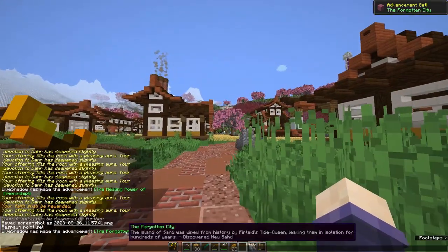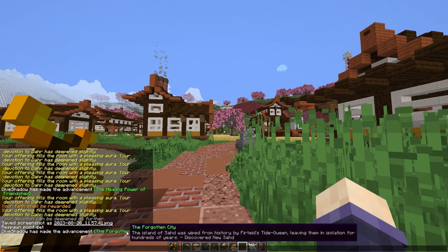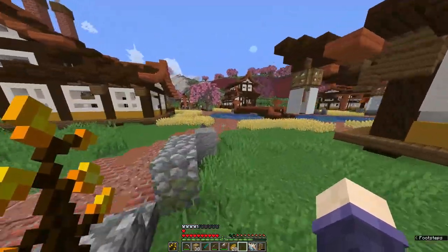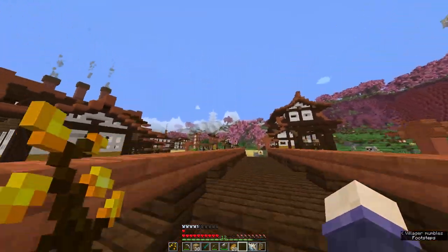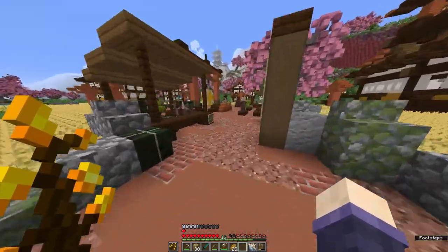'The Forgotten City. The island of Sod was wiped from history by Fertide's Tide Queen, leaving them in isolation for hundreds of years.' Discovered new Sod. Sod is a very pretty city. Is that tower new too? I feel like they had a lot up on the mountains, but I could be wrong.